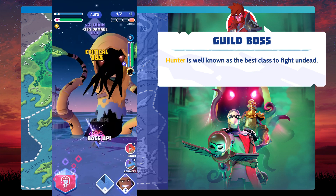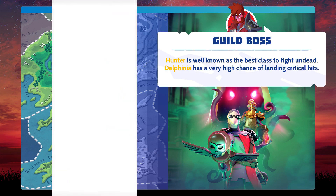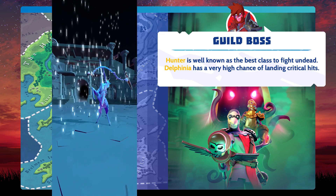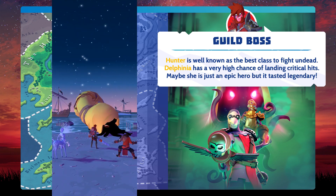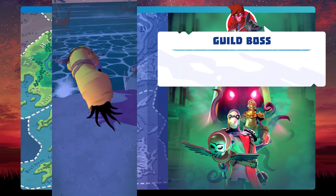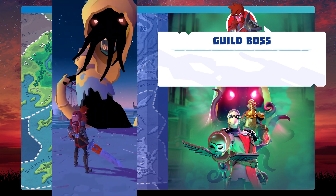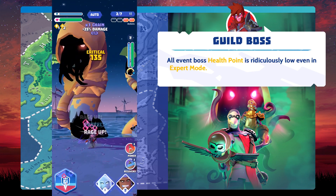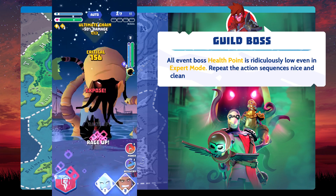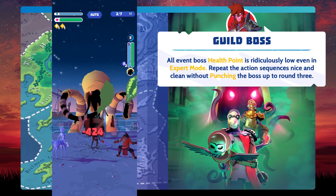Hunter is well known as the best class to fight undead. Delfinia has a very high chance of landing critical hits. Maybe she is just an epic hero, but it feels legendary. All event boss health points are ridiculously low, even in expert mode. Repeat the action sequences nice and clean, without hitting the boss up to round 3.